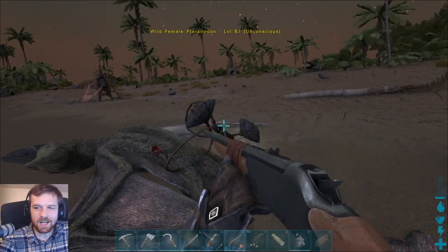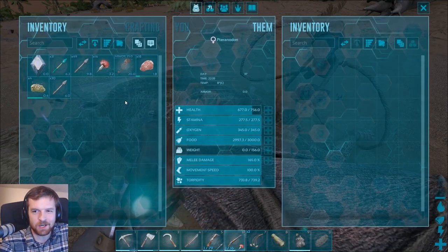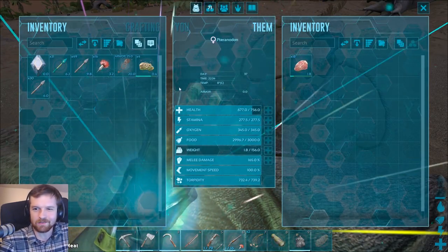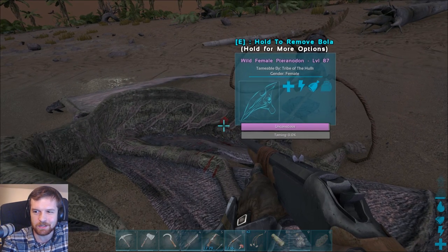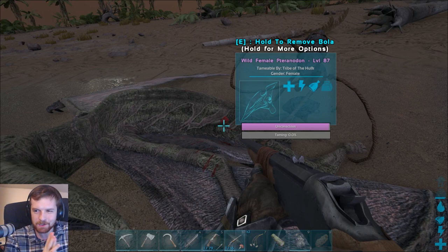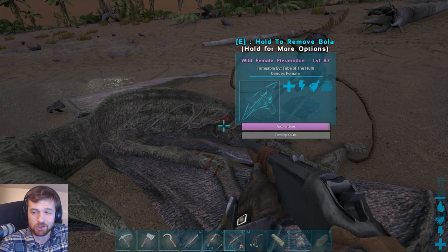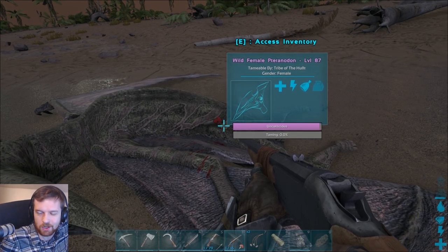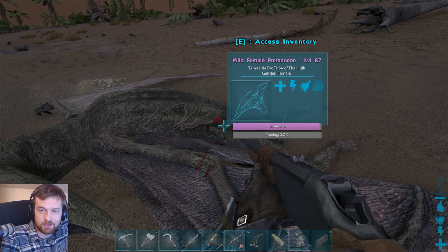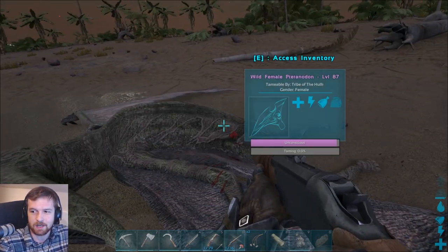Level 87 female Pteranodon has just been downed! Can you imagine what level we're actually going to get on this gal? Holy moly, dude. Are we about to have ourselves a level 100-plus Pteranodon? We should with the taming effectiveness. I've noticed that as you go along, the higher the level you tame or take down, the higher the taming effectiveness.